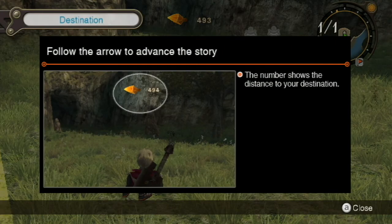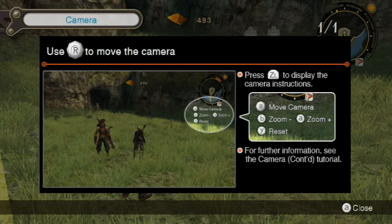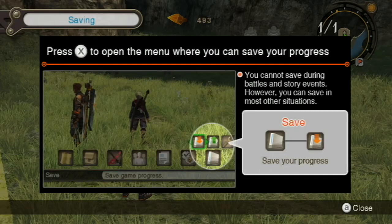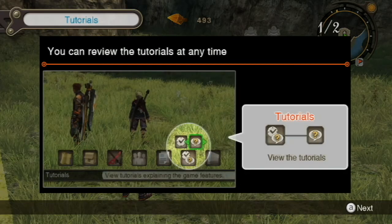I feel kind of bad because I was tripping myself up during the tutorial. But this one - follow the arrow to advance the story. If you've played Okami, it's the same kind of thing - it just tells you where the plot is and where you need to go. We had the camera controls explained, and this will tell you how to get into your menu so you can save and do a bunch of other things. You can review tutorials at any time.